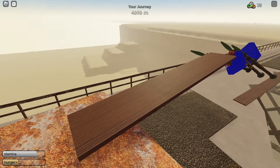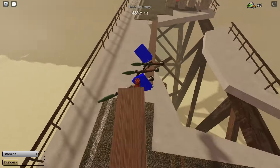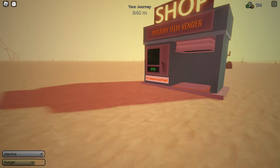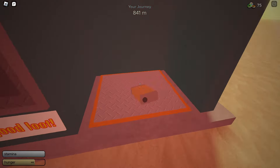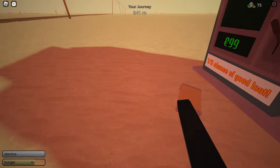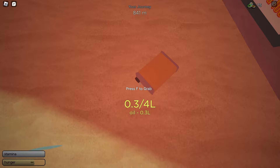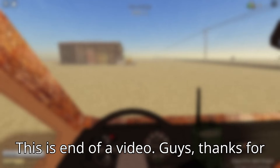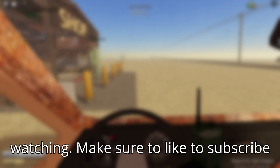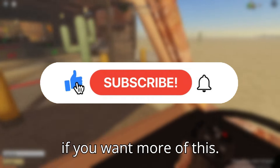There are also vending machines that look like this — they sell a mystery item. I purchased one and got oil after wasting 99 tokens. I'd honestly prepare you guys not to buy from them. That's going to be the end of the video — thanks for watching, remember to like and subscribe if you want more. Adios!